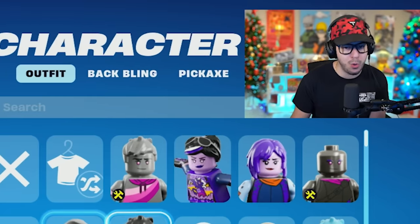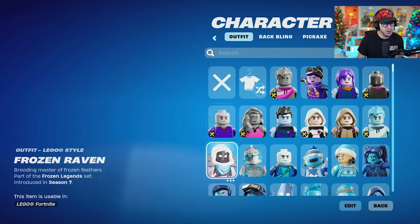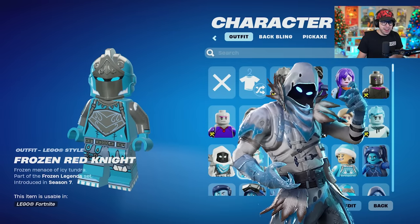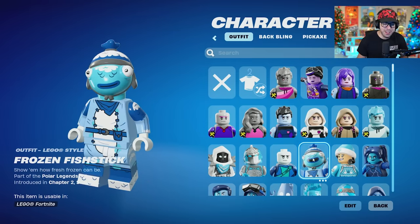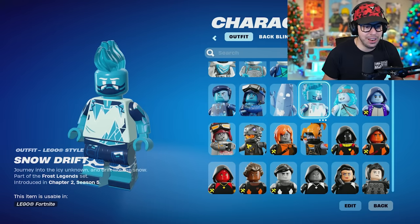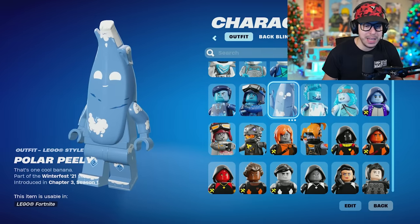I will definitely point out some notable ones as we go through the list. Look at Frozen Raven — I like the ones with little additions on them. Frozen Red Knight looking good too. We got Frozen Fishstick, kind of going through all the Frozen ones here. You can see the detail on a lot of these, like the Drift skin and Peely.